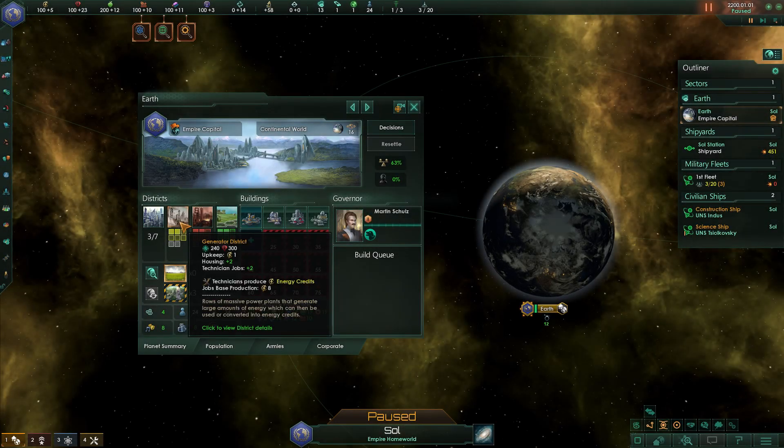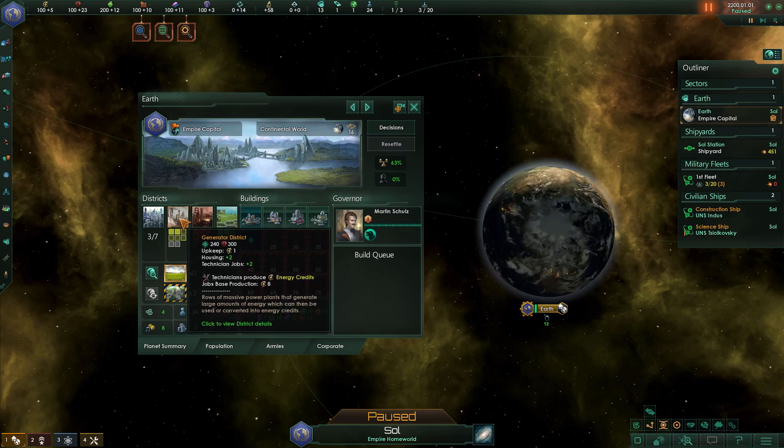First things first, I would advise your first planetary investment should be to build a district. Generally speaking, I would say that this should be a generator district, as energy is usually the first resource that starts to be used up and become scarce. Once that's completed, I usually go with one of three options depending on my play style and the goals of my playthrough.